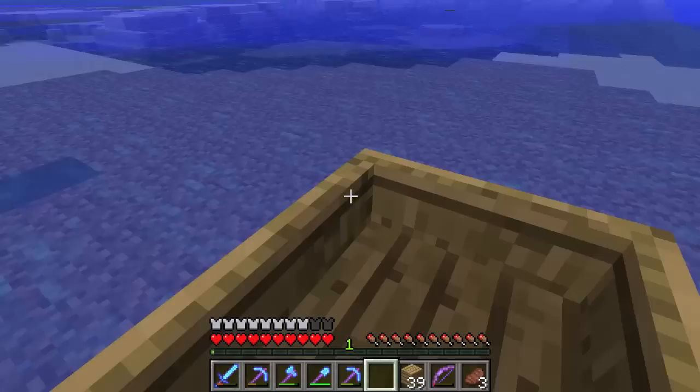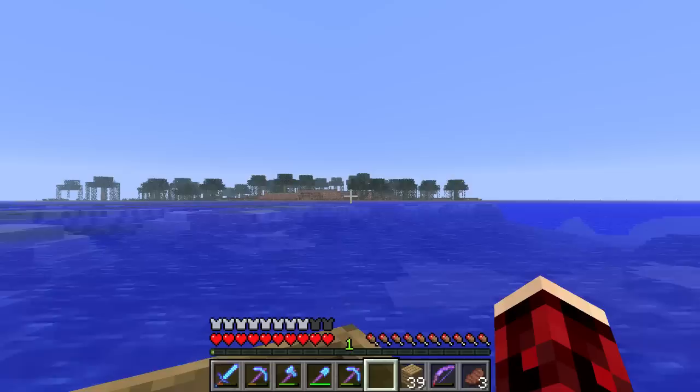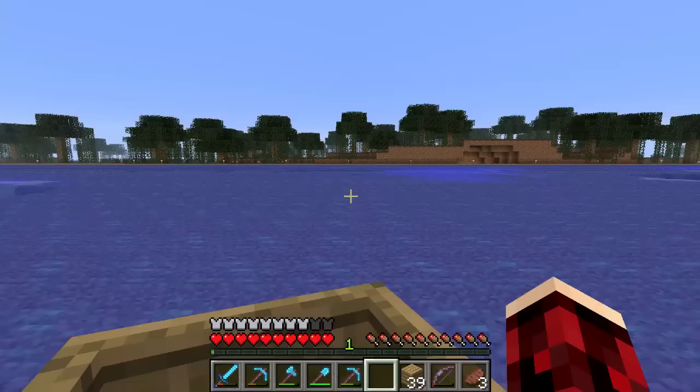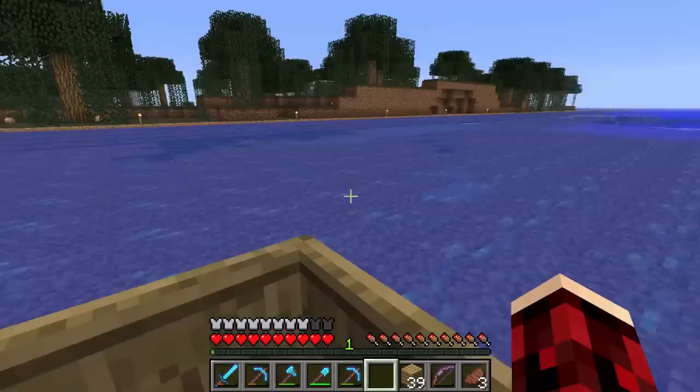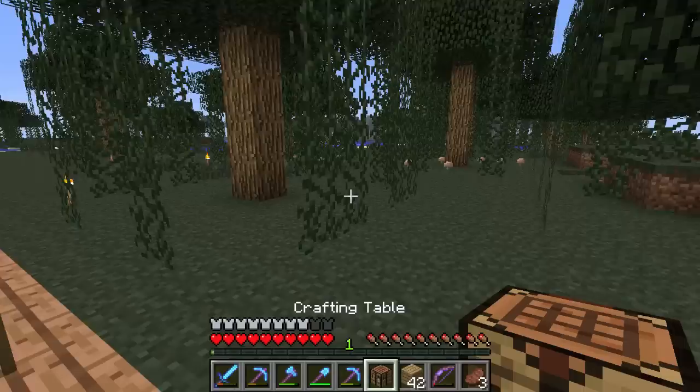Biff, Necro, and I spent some time up here clearing out all the land - there is no land anywhere within 150 blocks. We laid out a perimeter here - you can see just off in the distance a few torches. We laid out jungle wood all along 150 blocks out from a point near the portal, then took out all the land on the surface.